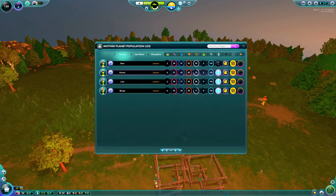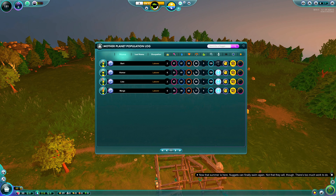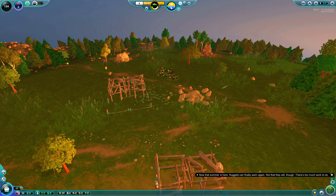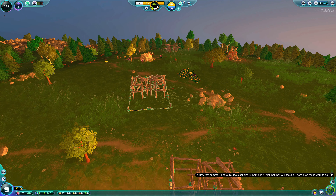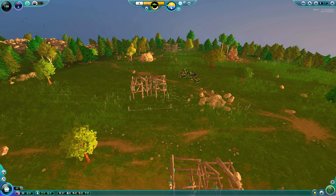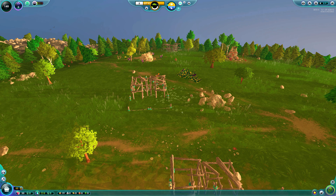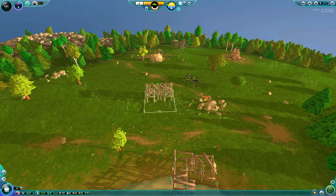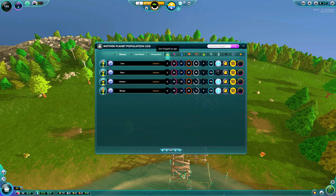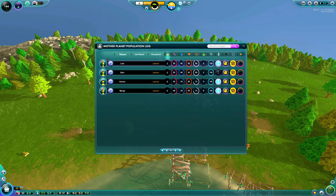I'm prioritizing water over food because your Nuggets can't get infected from food — they can starve, but that's it. With water, if you run out of drinking water they will drink from the lake, and drinking from the lake infects them. Once infected, it spreads like wildfire and we have a serious problem. So for Highlander, we can't run out of water — we can't afford for Nuggets to get ill.